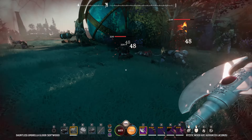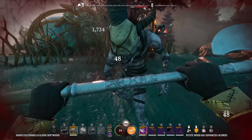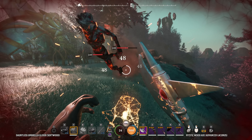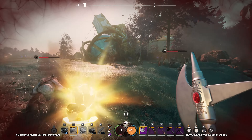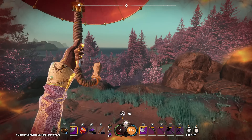Flaming weapons to inflict a substantial damage bonus. Bramble walls for defense against hordes of enemies. And healing. If you're feeling overrun, take to the skies for a chance to regroup.